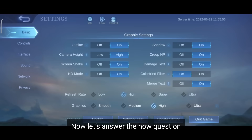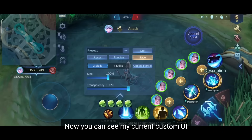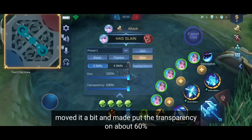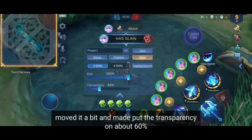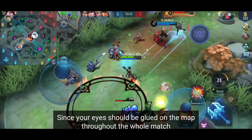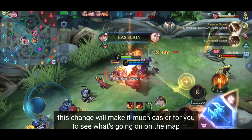Now let's answer the how question. You go to the interface tab in the settings and click on customize. I will reset it quickly for you and show you what I have changed. Firstly, I put the map on maximum size, moved it a bit, and put the transparency on about 60%. Since your eyes should be glued on the map throughout the whole match, this change will make it much easier for you to see what's going on.